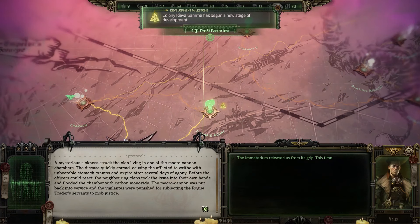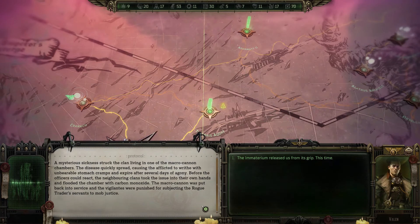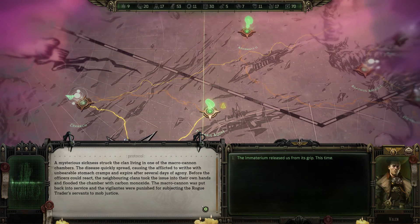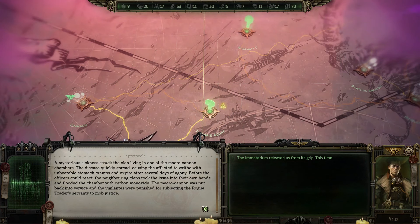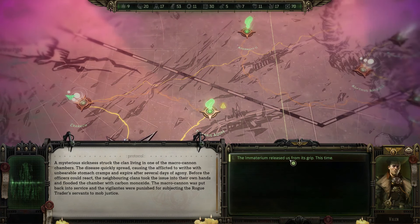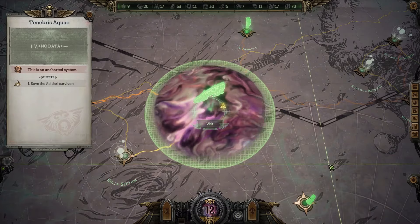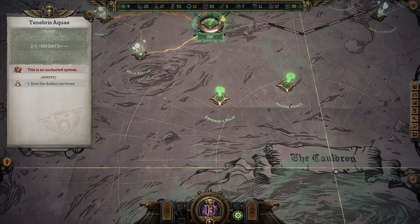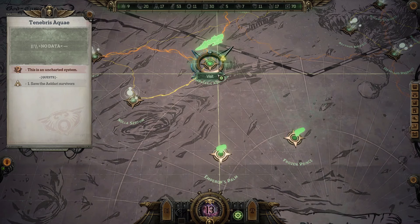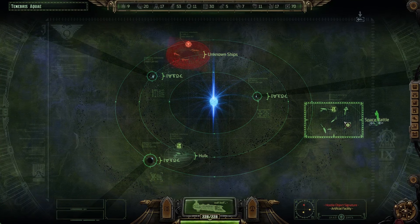A mysterious sickness struck the clan living in one of the macro cannon chambers. The disease quickly spread, causing the afflicted to writhe with unbearable stomach cramps and expire after several days of agony. Before the officers could react, the neighboring clans flooded the chamber with carbon monoxide. The macro cannon was put back into service and the vigilantes were punished for subjugating the rogue trader's servants to mob justice. Sad, but just another day in the Imperium — we've certainly heard worse. On arrival at Tenebris Aqua, it seems the planet has some kind of locked content; let's see what we've got in this one.